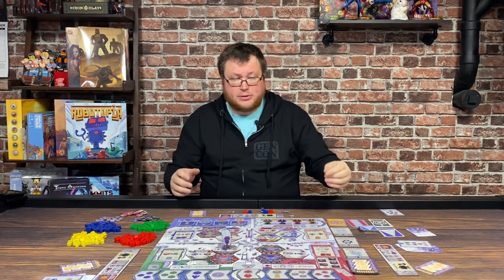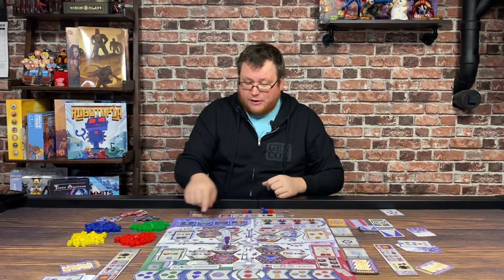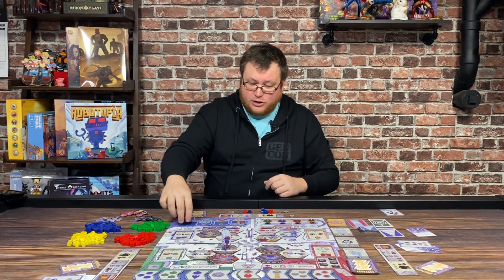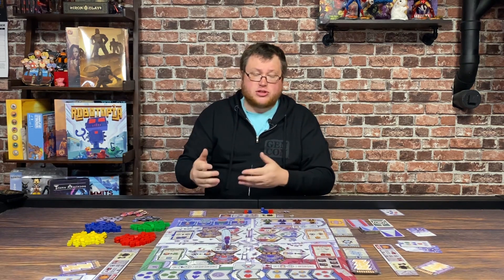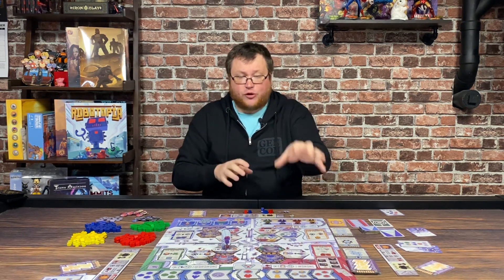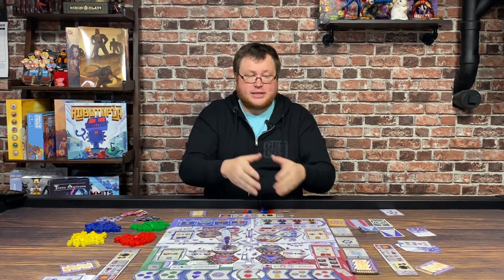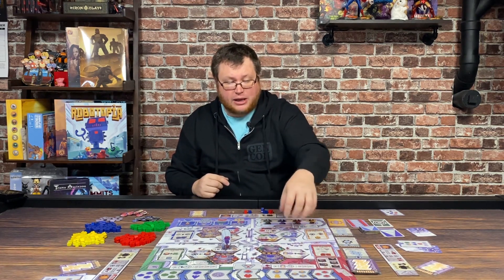The rest of the board is already set up as well. You have this conveyor belt at the top, which is randomly set. You have these four different tiles down at the bottom that represent costs you have to pay — again, you can do these randomly, or you can use the star ones for the start of the game. Each one of these four guilds operates a bit differently, and you'll come to these guilds for different things as well as to use their tiles.